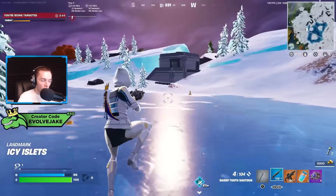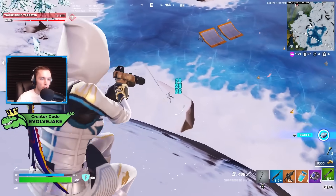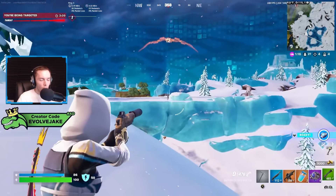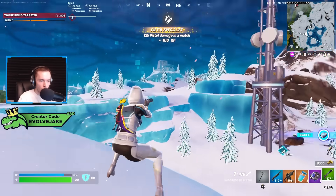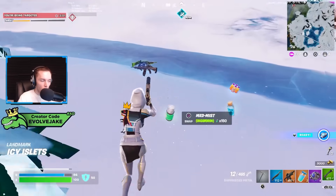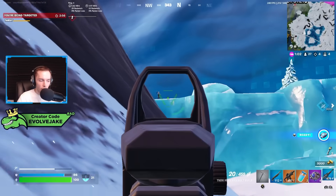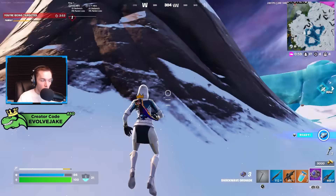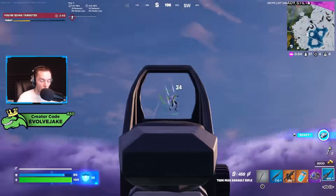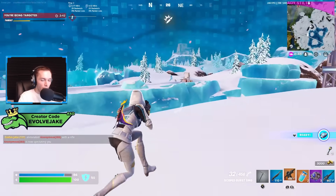I would recommend trying Scoped Salvo out, and I know a lot of people that love it. Personally, I think I prefer the Twin Mag AR without Scoped Salvo — I felt like I was hitting shots better, especially when beaming people out of the air. That matters a decent amount this season with shockwaves, rocket rams, rifts, and launch pads in the game. I felt like I was hitting shots better without Scoped Salvo, but if you've been struggling with the Twin Mag AR I would still recommend trying it.